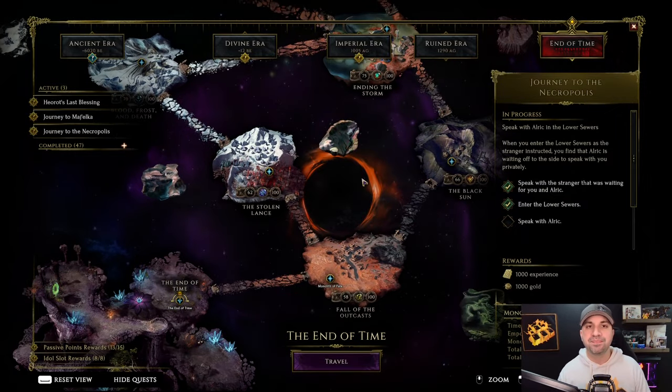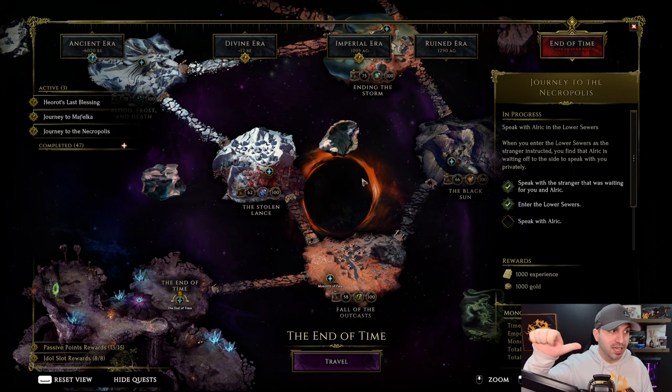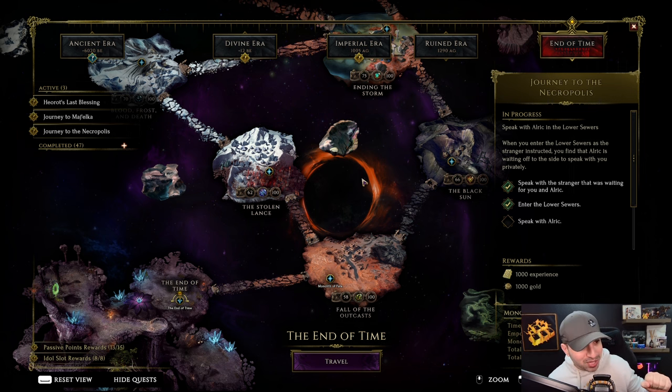A couple things they have changed: you can't be dead - if you're dead on the ground you will not continuously level up. That means one, you have to stay alive, and two, you have to be kind of near your friend. You can't just sit at the entrance to the Monolith; you normally need to be about two screens away so you're still safe, but you can't die. You will fly up in levels and never have to play the campaign.